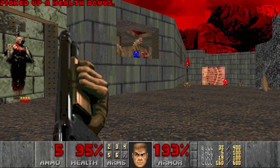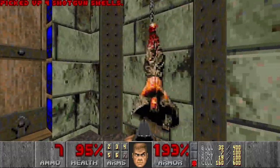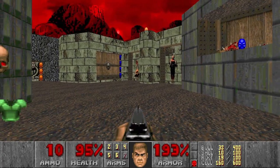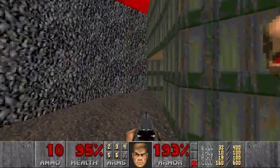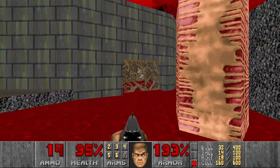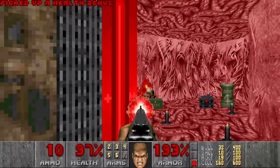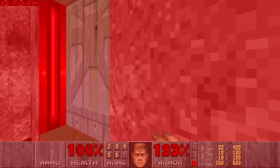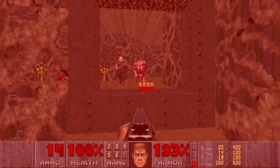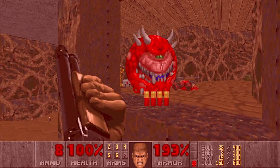Let's go to this room and snipe these guys. Here we grab the red key. There is a yellow key over there — it's not very visible. Then we move on to this room and continue here. In this room we can grab the berserk so we can punch stuff, but actually I should have saved it for the health. This room is a bit tricky — one pinky and one shotgunner. We should be fine.